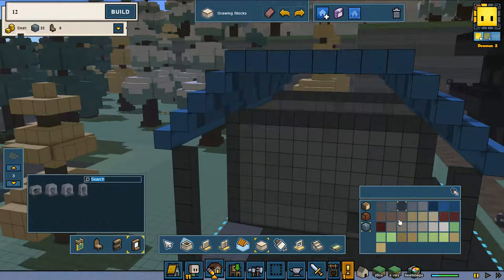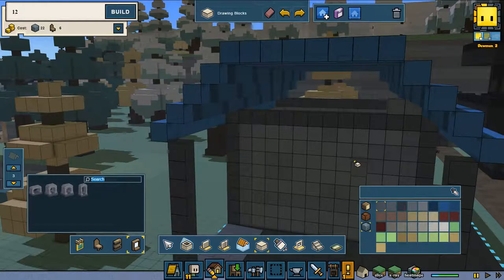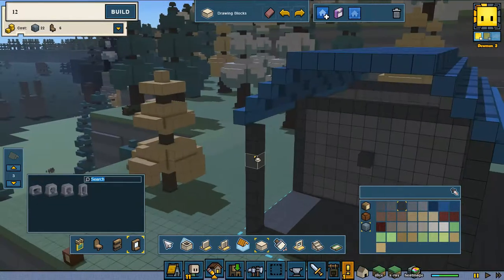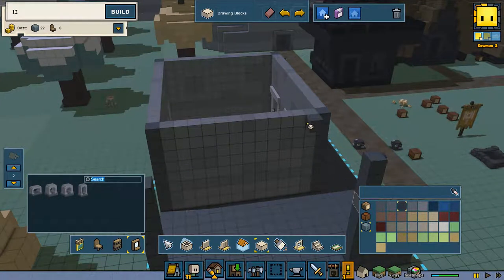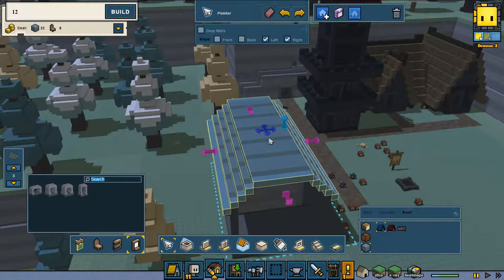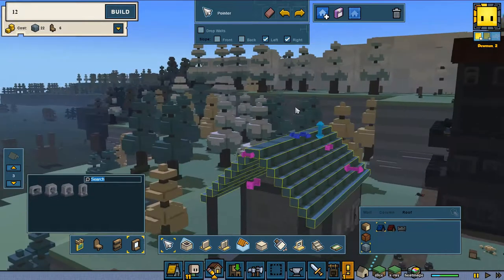Now we're going back to the normal gray. There definitely should be an easy way to do this. I wonder if I can pull the roof up — yes we can. I do want to have this roof pulled up just a little bit more, making it a real peaked roof — kind of this way. Alright, this is the max I can do it.